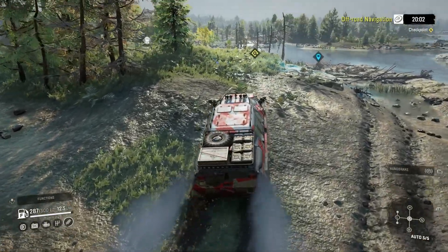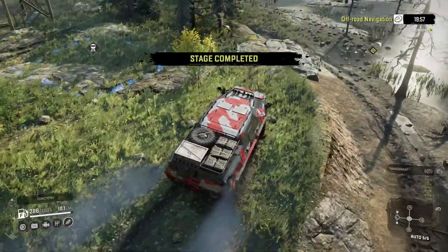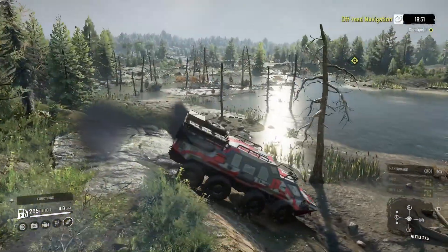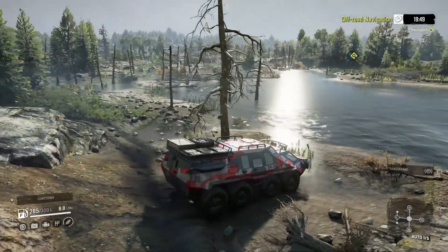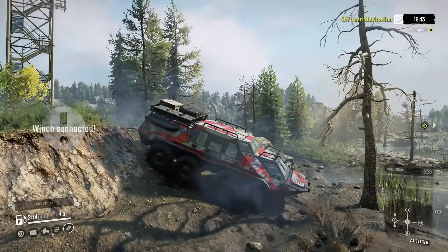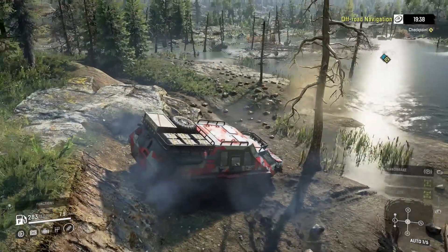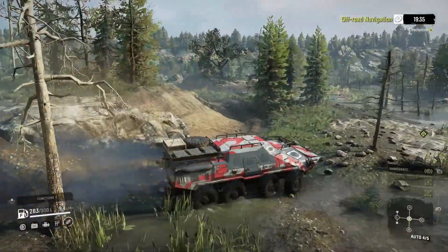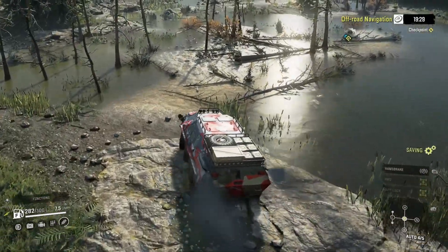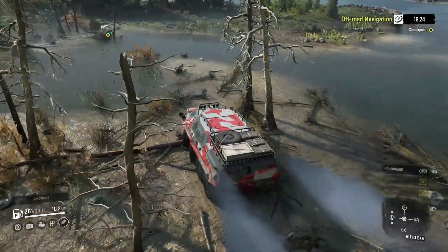Coming up on checkpoint number one, it looks like. Oh, right next to the watchtower, I didn't notice. I'm going to take off right here. I'm hoping to get inside of this tree. There we go. Yeah, I think we'll take this path. So we're going to turn hard right here and try to go across.